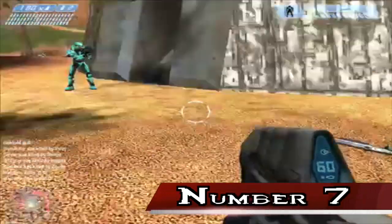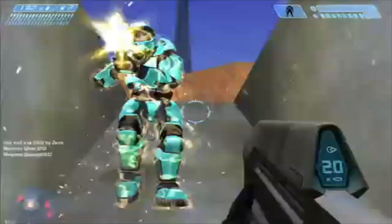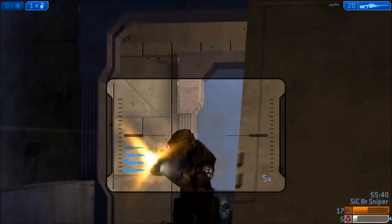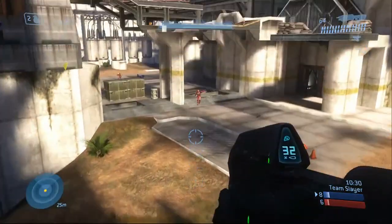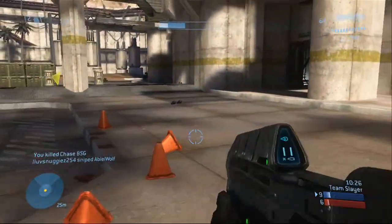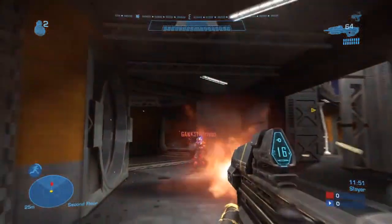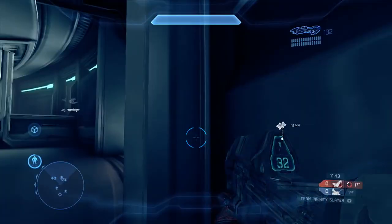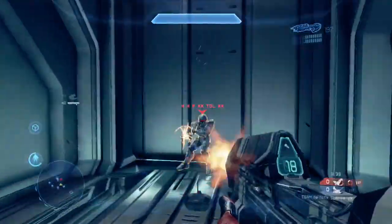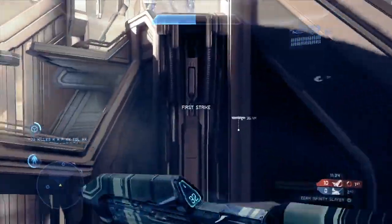Number 7. Though it has always been called the Assault Rifle in-game, the Assault Rifle has had many variations. The MA-5B Individual Combat Weapon System is the Assault Rifle from Halo 1, there is no Assault Rifle in Halo 2, the MA-5C is the Assault Rifle from Halo 3 and Halo ODST, the MA-37 is the Assault Rifle in Halo Reach, and the MA-5D is the Assault Rifle in Halo 4 and Halo 5. That list excludes the Rack Pack variants of the Assault Rifle in Halo 5.